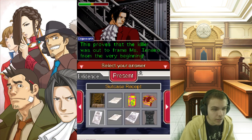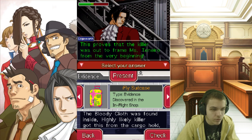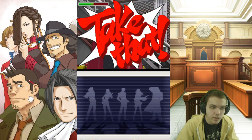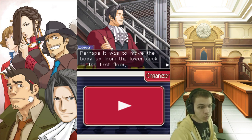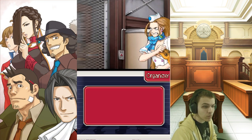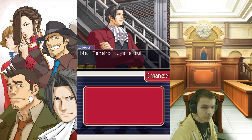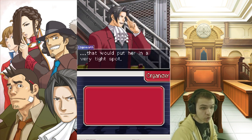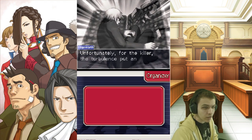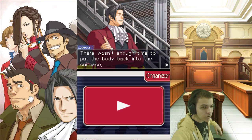I believe that she was indeed the intended target from the very beginning — the plan was to push all of the blame for the crime onto her, and this evidence will prove my suspicions. This proves that the killer was out to frame Miss Tenero from the very beginning. The killer could have hidden the body anywhere, and yet they chose the suitcase. Perhaps it was to move the body up from the lower deck to the first floor. The only way all of these actions make sense is if the killer had wanted to frame Miss Tenero for the murder.